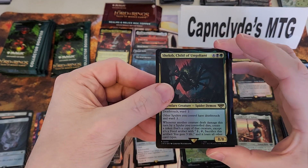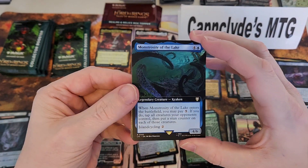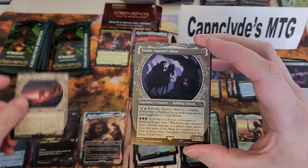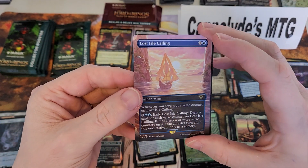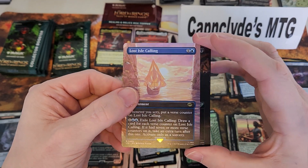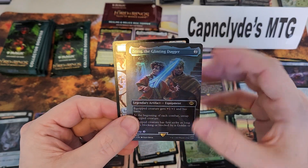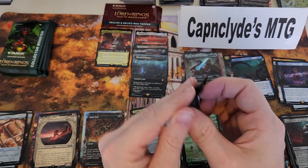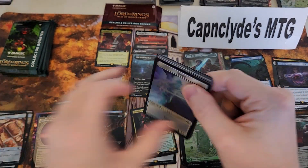Forest. Shelob — that's not a bad rare. Press the Enemy again, Monstrosity of the Lake from Commander — not the best. Samwise is uncommon. Frodo rare, Lost Calling Isle rare — not the best. Foil Nasty End and a foil Sting the Glinting Dagger.